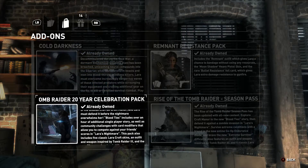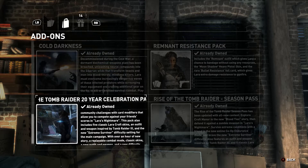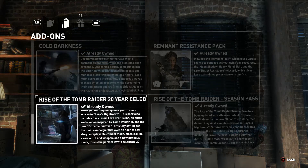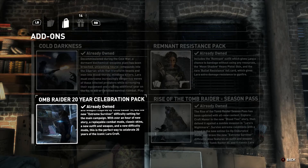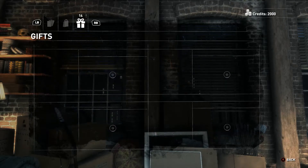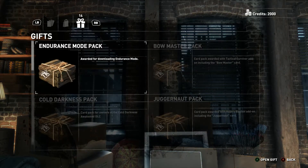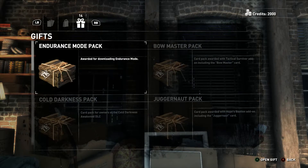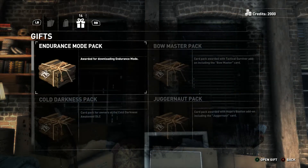Cold Darkness: a decommissioned Cold War biochemical weapons plant has been breached, unleashing neural compounds that transform beasts and men into bloodthirsty killers. Lara must overcome waves of infected predators while scrounging equipment and crafting gear on the fly. That definitely sounds like something to play after the main game. Blood Ties: Lara's uncle challenges her ownership of Croft Manor — she must explore her childhood home to reclaim her legacy and uncover a family mystery. It includes over an hour of additional single-player story, plus Lara's Nightmare mode, five classic Lara Croft skins, and the new Extreme Survivor difficulty — which I'm definitely never going to activate.